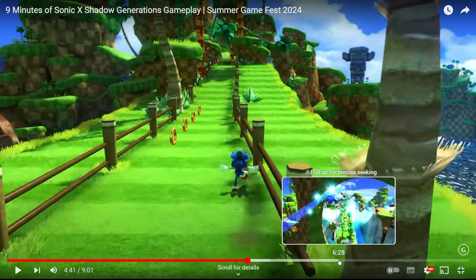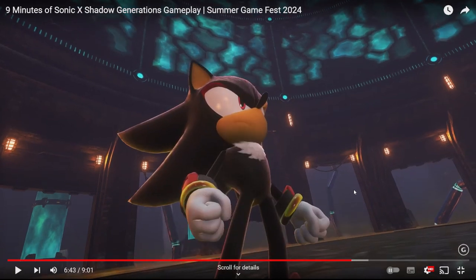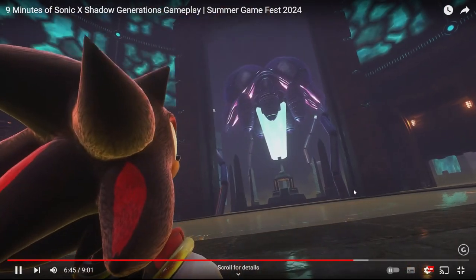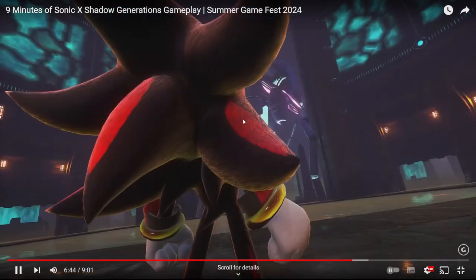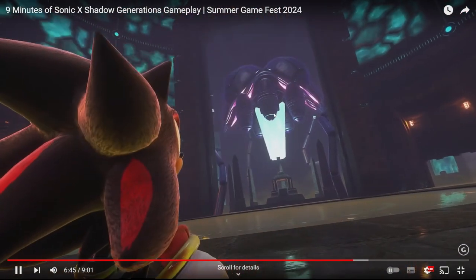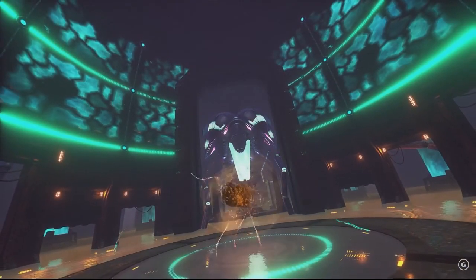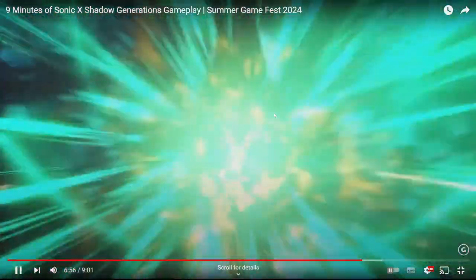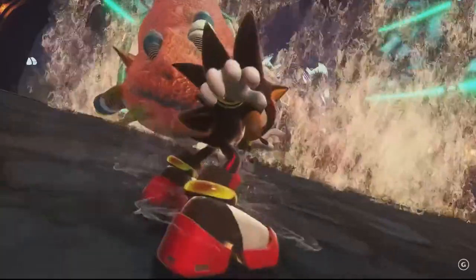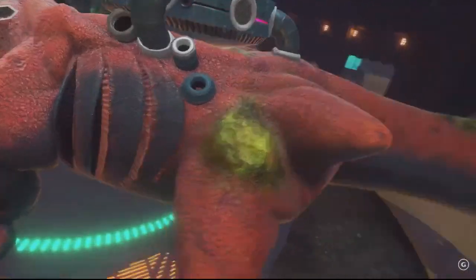We have a bit more Shadow gameplay later on in this — we have the boss fight, which I actually don't care too much about. It doesn't really look that great, it's just kind of copy and pasted. Is that the same one from Sonic Adventure 2? Sorry — the materials on Shadow there look absolutely amazing. Look at him. He looks so tasty. I don't really care about this at all because, for one, I despise Sonic Adventure 2, and for two, I didn't like this boss fight then and I don't like it now.